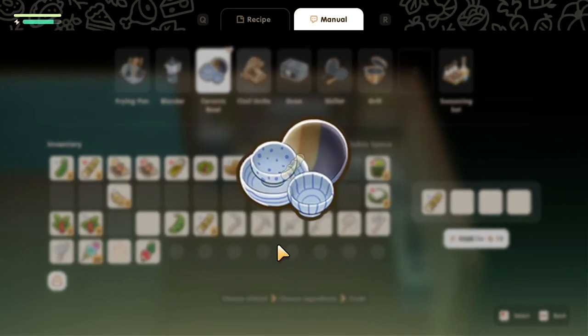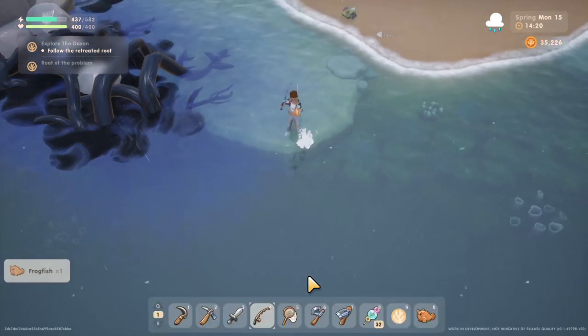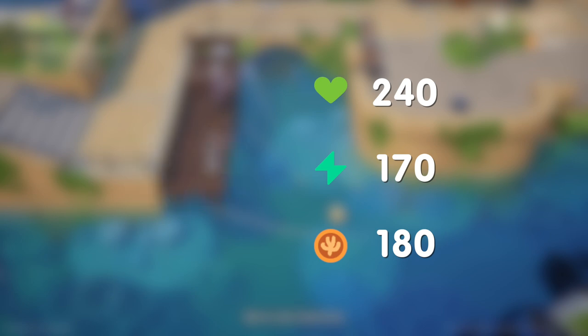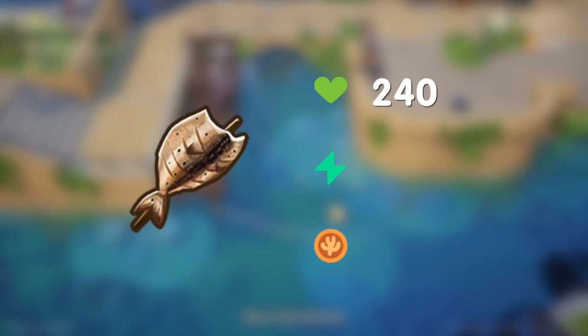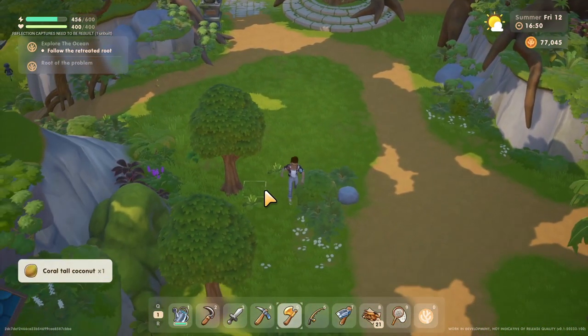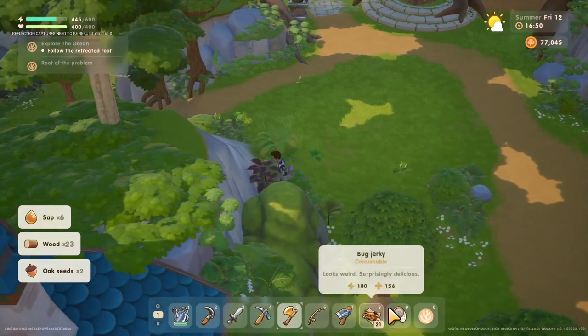It only gets stupider from here on out. For the two-ingredient dishes I selected, it always used at least one fish. But did you know you can also just use the fish on its own? All you need is a grill and the fish — that's it. You now have a grilled fish, giving you 240 health and 170 energy. If you want to be fancy about it, you can also add a single wood and cook a smoked fish, giving you 50 more energy than the grilled fish. And before you go smug in the comments that this is technically a two-ingredient dish — come on, a single wood? You cut one tree down and you get 20 of those things. This isn't an ingredient; this is meaningless fodder.